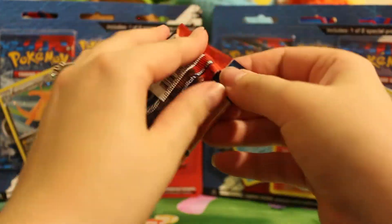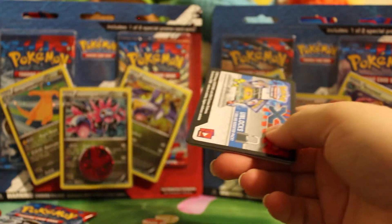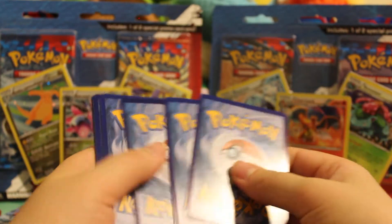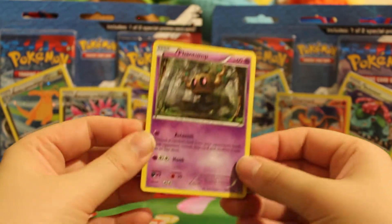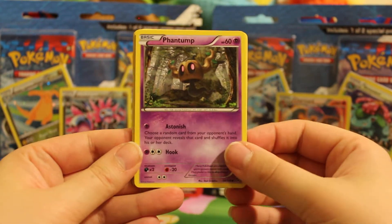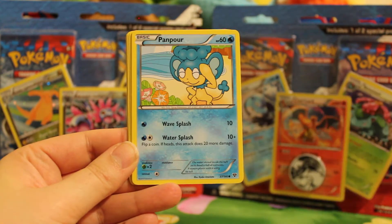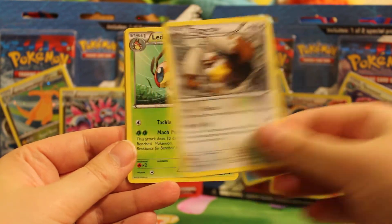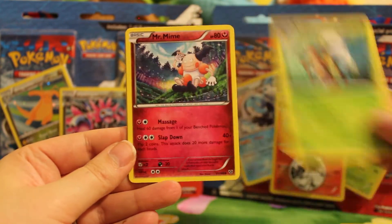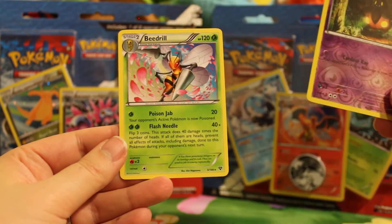And two packs to open up, starting with the Venusaur pack. And here we have Phantump, Bunnelby, Pumpkaboo, Panpour, Scatterbug, Diggersby, Fletchling, Mr. Mime, a Reverse Pumpkaboo, and a Beedrill Rare.